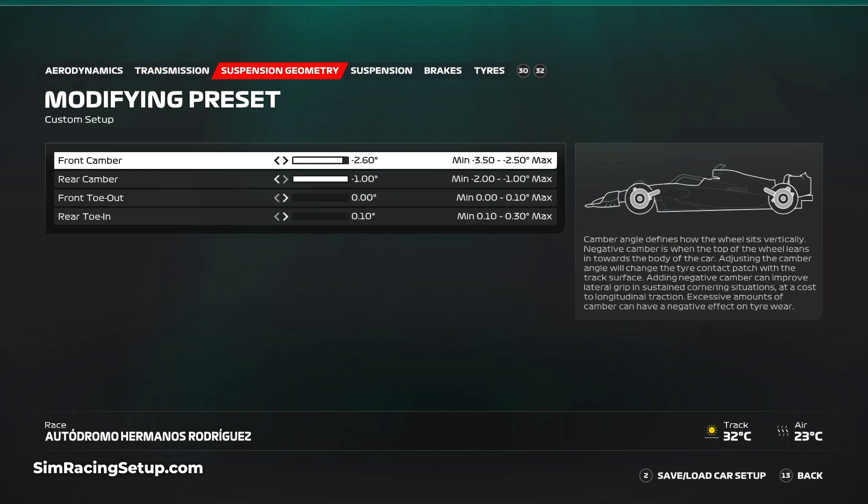For the suspension geometry I've opted for a minimal camber and toe setup — and yes, I use minimal in the correct sense of having as little angle as possible in the lean of the wheel. Something Codemasters never seem to get right by labeling the lowest amount of camber as the maximum, which I'll still never understand. Go with -2.6 and -1 on your camber setup, and 0 and 0.1 on the toe setup.